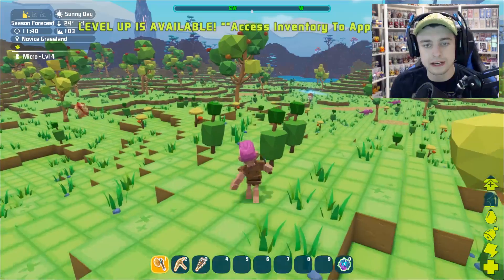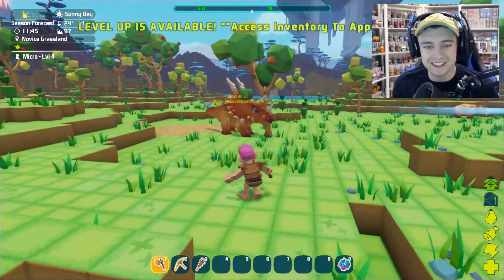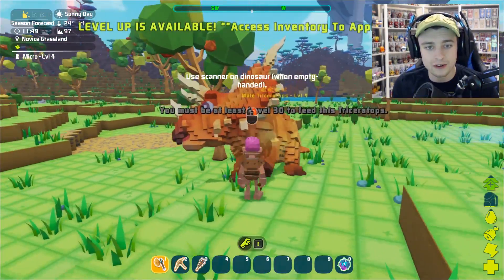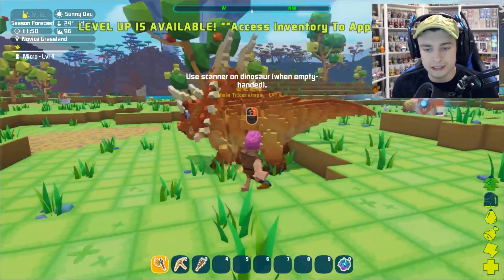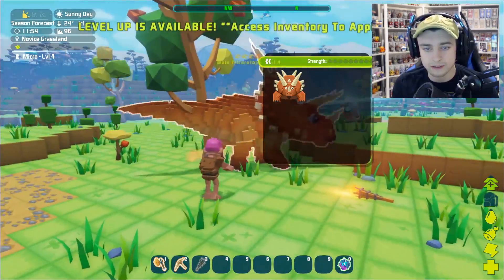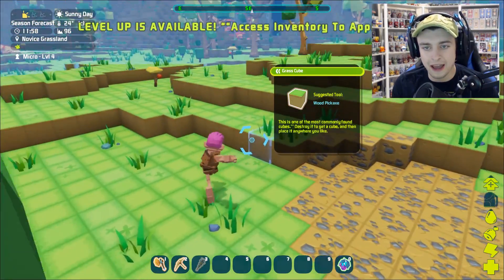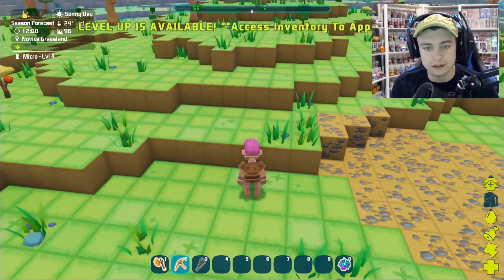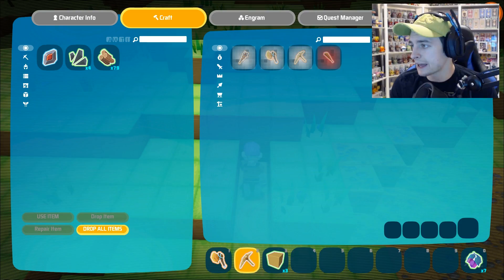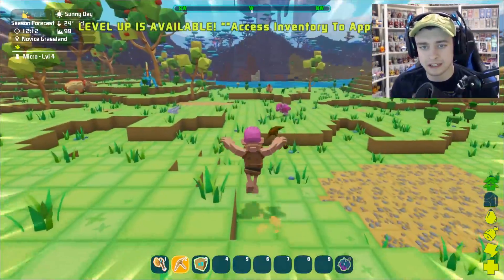The biggest thing we need to work towards right now is finding out how to get fiber. Look at this dinosaur — that is so cool, it's a triceratops! Are you friendly? I really hope you're friendly. He just pretty much stepped right over that tree. It says use scanner on dinosaur when empty-handed. What happens if I do this? Triceratops strength is very strong — normal creature. That is so cool! Right clicking tells me the suggested tool is a wooden pickaxe. Let me try — and now we have dirt!